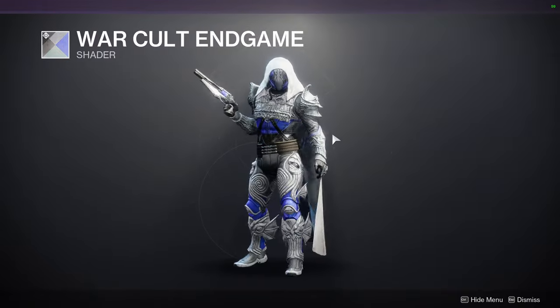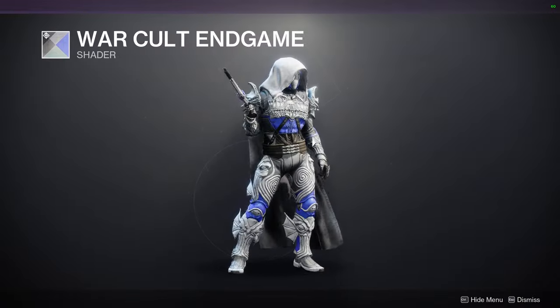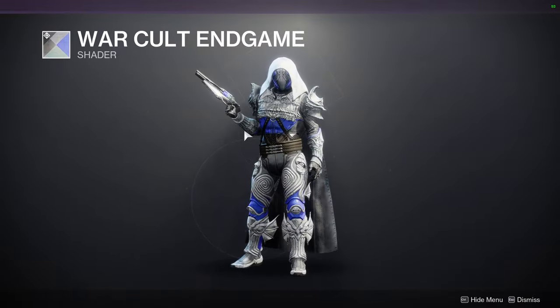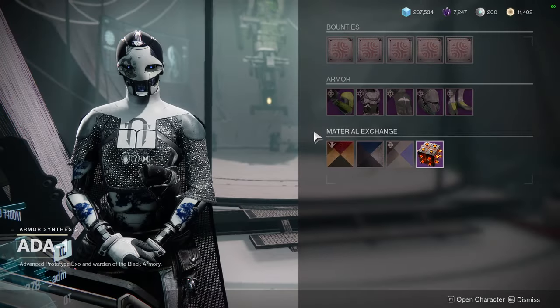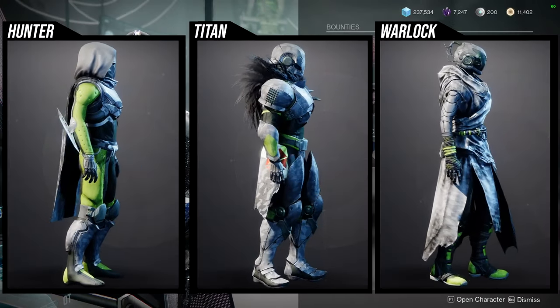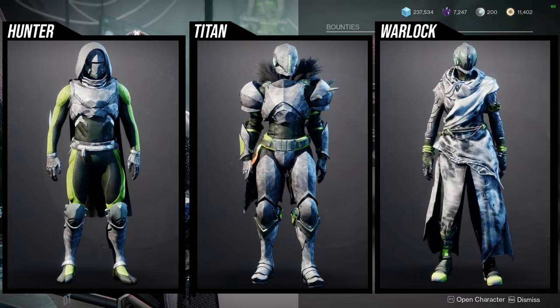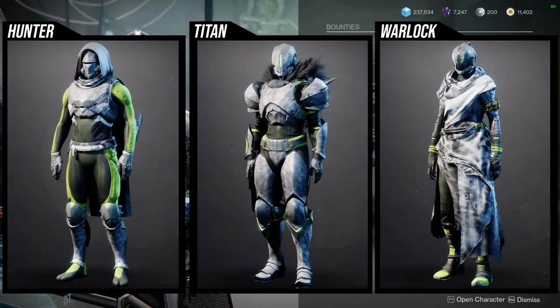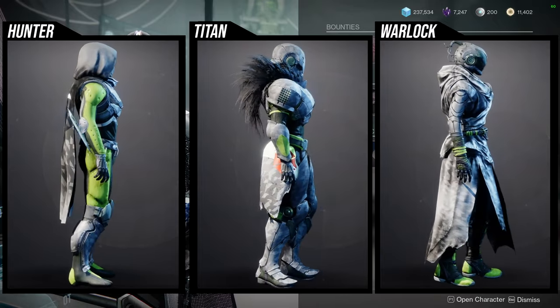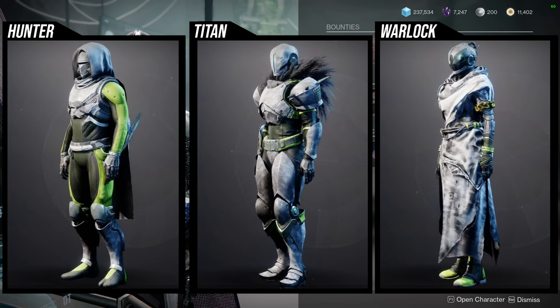War Cult Endgame - not gonna lie, I definitely like this shader quite a bit. It's one of my favorites from Curse of Osiris, just because it's white and blue, and I think that's a good color combination. As for the armor set - Warlocks, all of the armor is pretty trash except maybe the helmet. Titans, everything is super dope except the Mark. And then Hunters - the helmet, boots, arms, and chest piece are really cool, except the Cloak, which is just whatever.